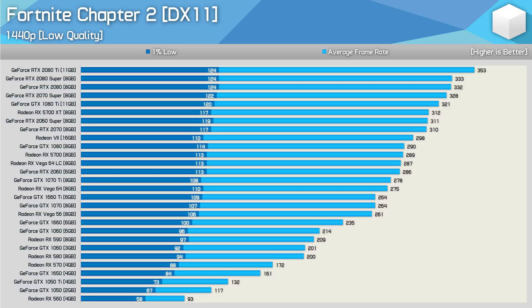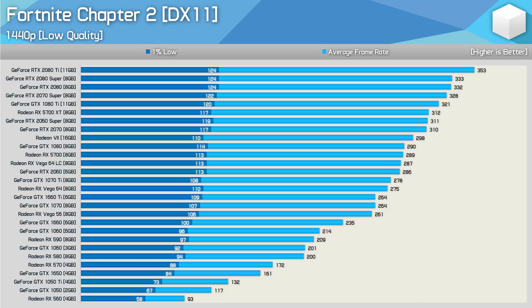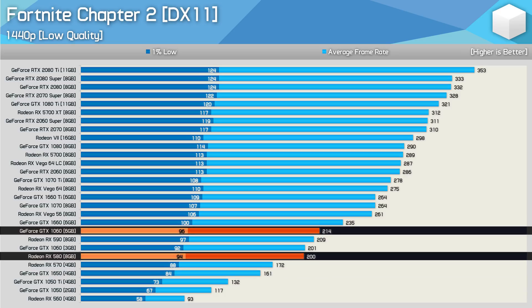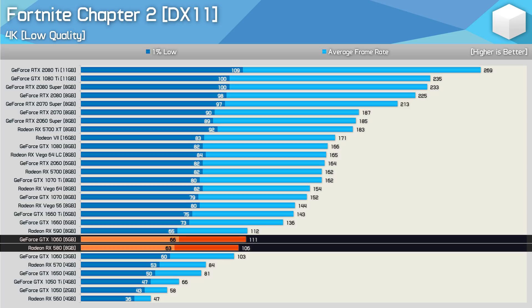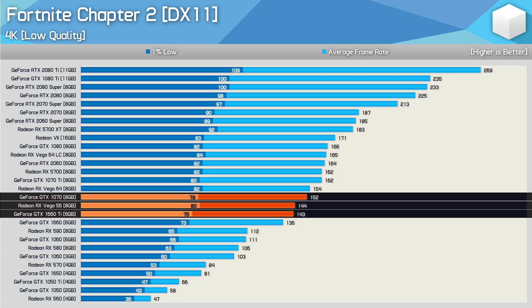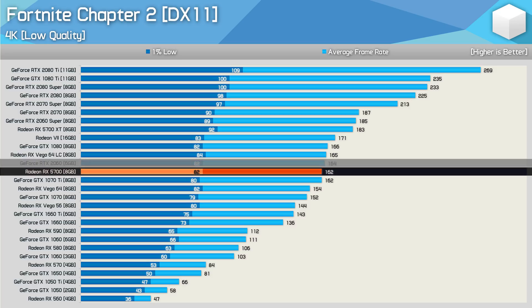Moving to 1440p with low settings increases the 1% low discrepancy quite a bit — the RTX 2080 Ti is 41% faster than the RX 570 in 1% lows, though that's nothing compared to the 105% increase in average frame rate. Still, even at 1440p, for those seeking over 144 FPS you'll need at least a GTX 1650, while the GTX 1060 or RX 580 provide loads of headroom. Even at 4K with low quality settings, the RX 580 and GTX 1060 see respectable performance, and for 144Hz gamers the GTX 1660 Ti, Vega 56, or GTX 1070 are about as slow as you'd want to go, with GPUs like the RX 5700 or RTX 2060 delivering over 160 FPS.